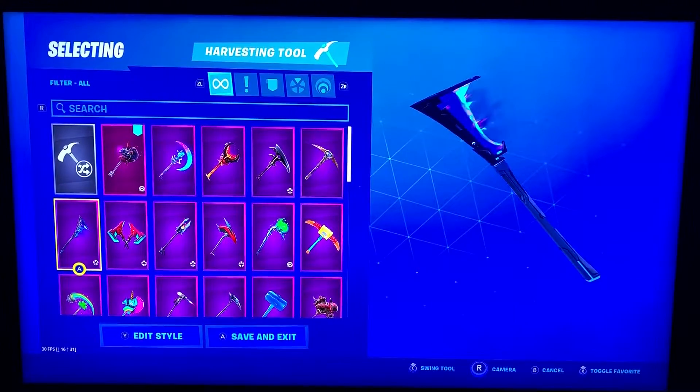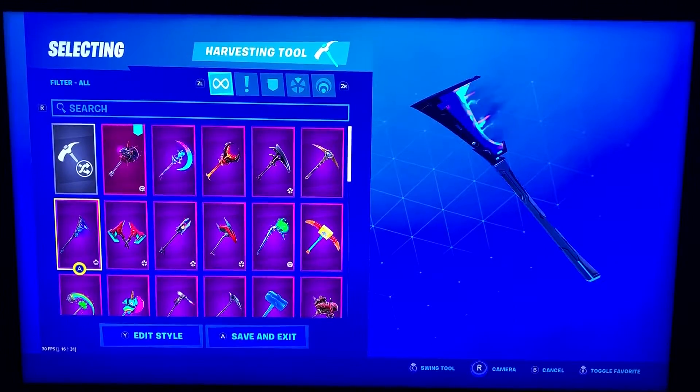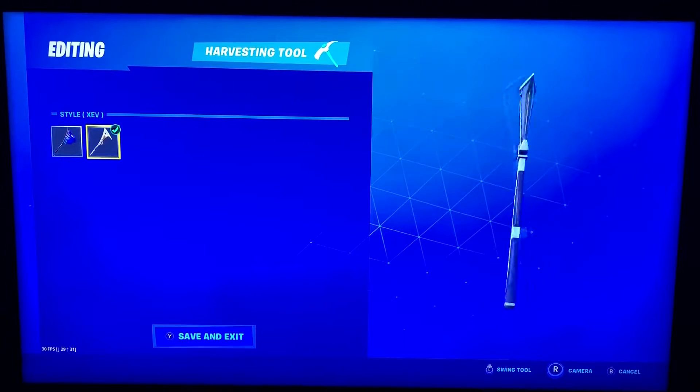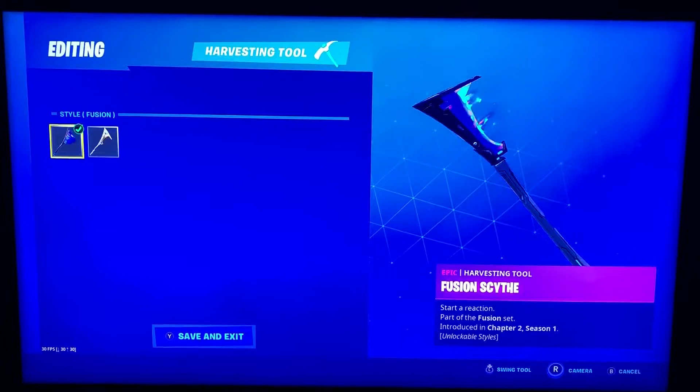Fusion Scythe. This is the Tier 100 Fusion skin from this season. A couple different styles — XEV and then the Fusion one.